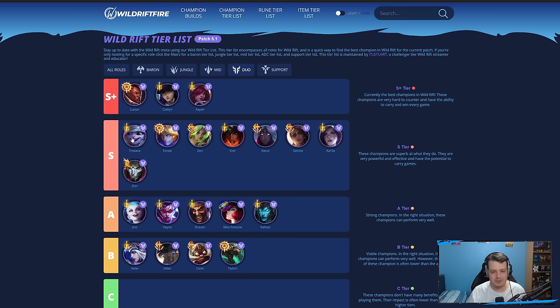Tristana still has the same late-game power and range — extremely powerful in general. The reason she's not in S-plus is that she relies a bit more on Enchanter supports rather than Engage supports, whereas the S-plus champions work with both. Ezreal relies a lot on skill shots — he's a super safe ADC to play, you can farm up safely early, but it can be pretty difficult.